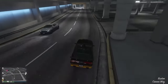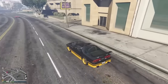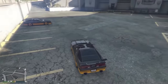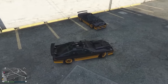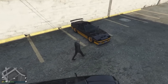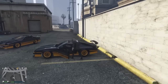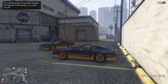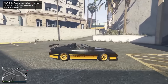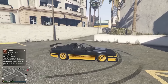Next is the rare modded Ruiner. To get it to spawn, first get a Ruiner — either one you own or one you find on the street. Then head to the LS Customs in the city, and it will eventually spawn in the car park there. Keep driving past, go a few hundred meters away, then come back. Keep doing that until it spawns. You can tell it's the rare variant by its different color scheme and the spoiler on the back.